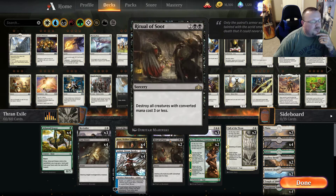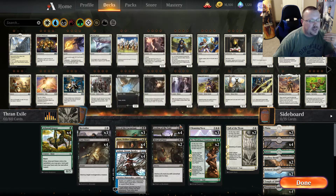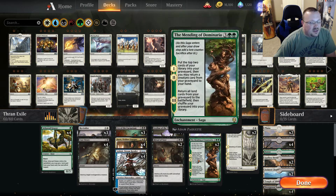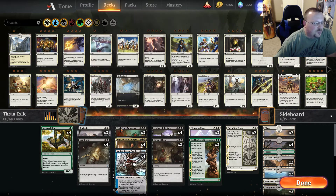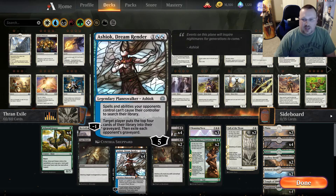Then we have four Leyland of the Void, which just does a simple thing. We're hoping to have a Leyland in our opening hand, which is why we're playing all four — start that one on the battlefield so that everything that dies immediately goes into the exile zone. Hopefully we only have to tick Kaeya up a couple of times, and then we can immediately minus it and win the game. Then we have two Ritual of Soot just to keep the board clear, three Cleansing Nova for that same purpose, and two Mending of Dominaria to bring back our lands that we kill with the two Fall of the Thran.